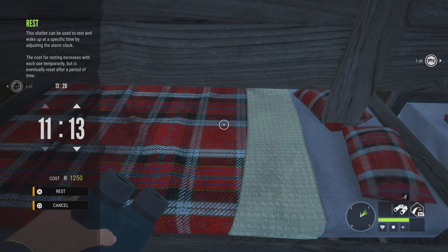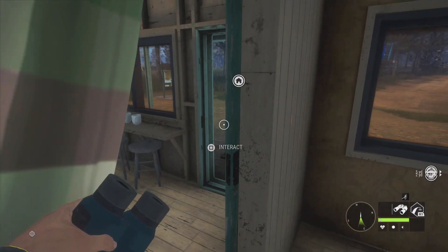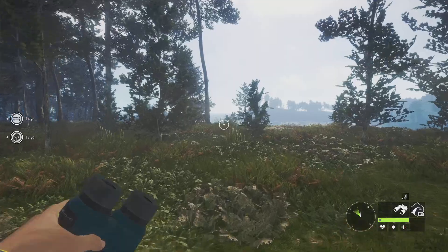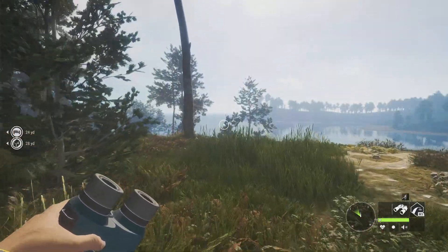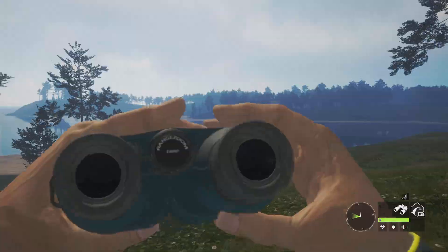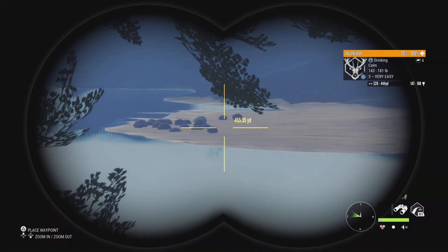You know the drill - 11:10. 11:10 is the lucky one, one minute off of 11:11 - just because 11:11 is a good number. By the time I usually get my stuff together it's 11:10 anyway. If we look across the river, we can see we have a fallow buck.